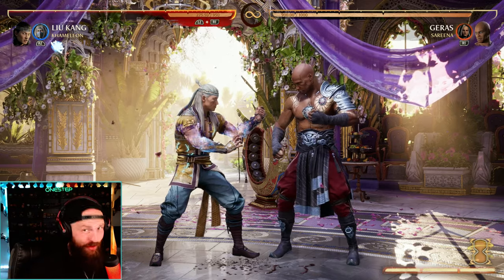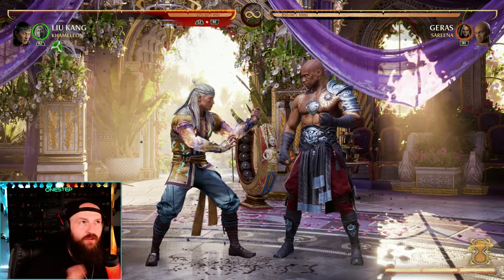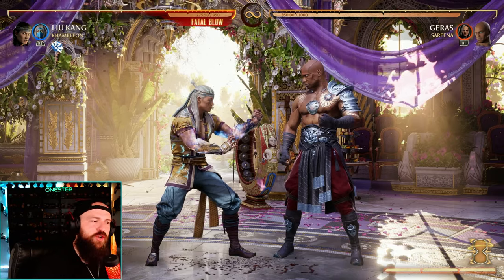But when a move like Liu Kang's back 2 starts as a mid, that is really good — because no matter what our opponent is doing, they can't duck it. And if they're standing, all they can do is block it. Essentially, while you're on the ground, there's no way to get around the mid.